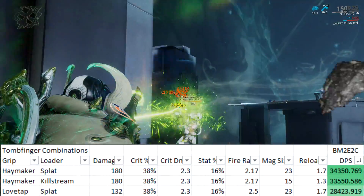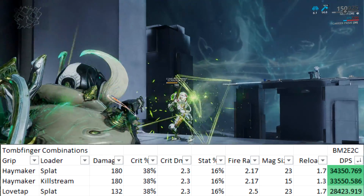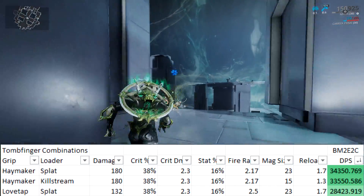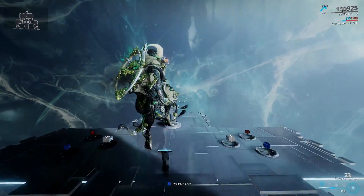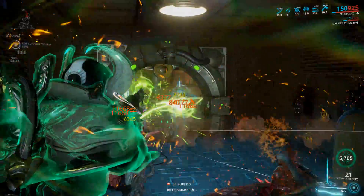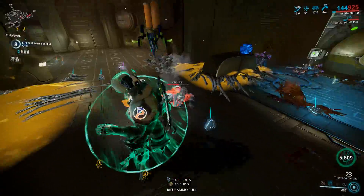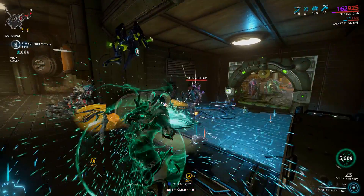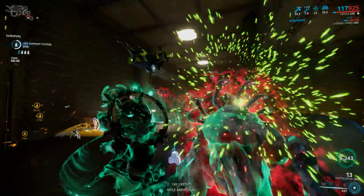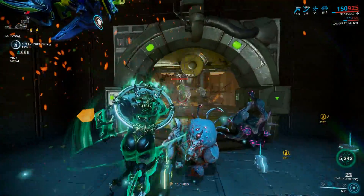You can choose to switch out the Splat loader for the Killstream loader, which will only slightly change your reload speed but gives you fewer rounds in the magazine, meaning less sustained damage — so it's your call which loader you prefer. The damage loss between these two loaders is barely noticeable according to the people who've done the math. Right now this setup is the go-to kit gun for a lot of players and is seen as probably the best in game, and like all kit guns it has a neutral Riven disposition, which means you can bump that crit up even more if you're lucky with your rolls.